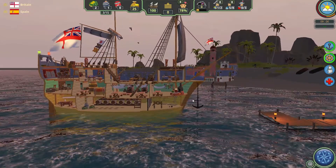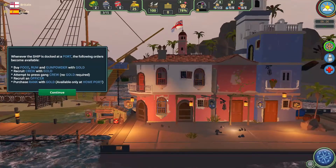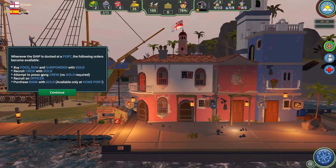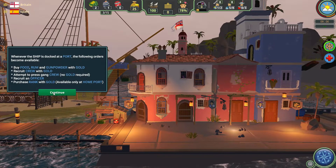I can order to stop — yes! Drop the anchor, lads! There goes the anchor. Whenever the ship is stopped at port, you can order to buy food.